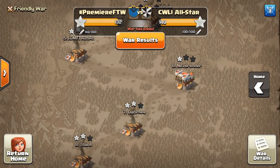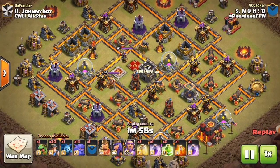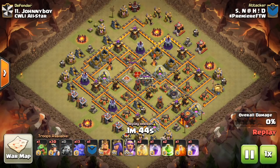Now let's take a look at two dip attacks that I think show some new-type strategies — not the typical stuff you see all the time, not the Miners. We see Miners and Dragons being two of the most popular, and Hogs being somewhat popular as well. This first one is the Bowler-Miner combination — something I haven't seen in a long time but has gotten more popular recently. Basically it's a mass combination of Bowlers and Miners.